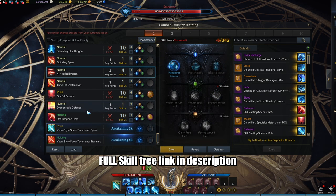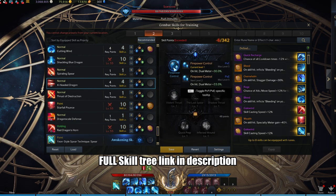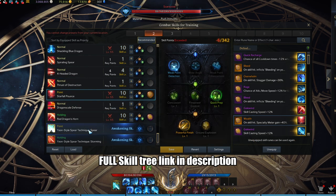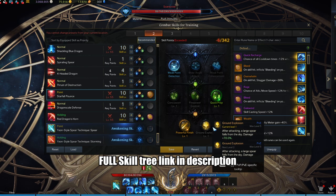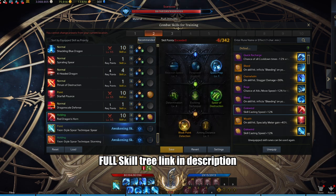Moving on to four-headed dragon: we're going to do firepower control here, which is number one, for more meters. But if you don't have the skill point, you can leave this out for now. Onto star four pounds: we're going to put 10 points in, into 1-3-1. And finally red dragon: 3-3-1.